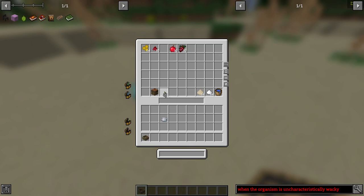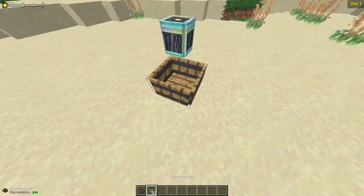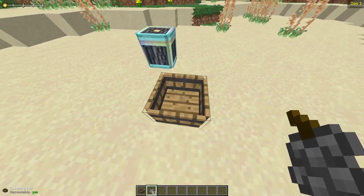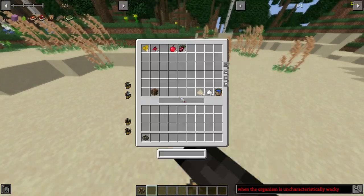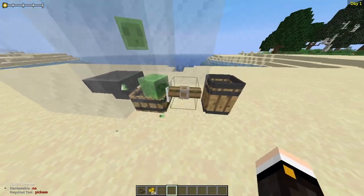We're going to crush up iron berries. Go ahead and place this down — as you can see, it is a half block. What you want to do is place the item you want to crush in here by right clicking, and then all you have to do is crush by jumping on it. As you can see, it will start producing some juice. If you do this with honey, it'll produce honey bottles and things like that.